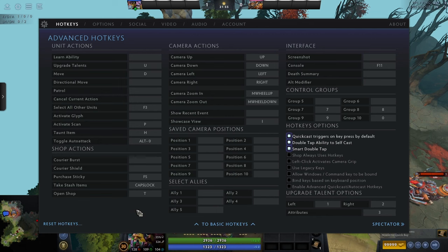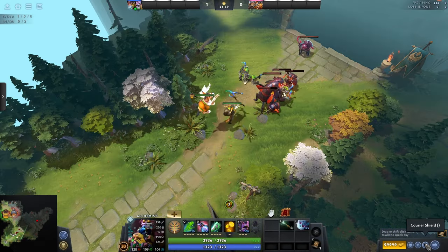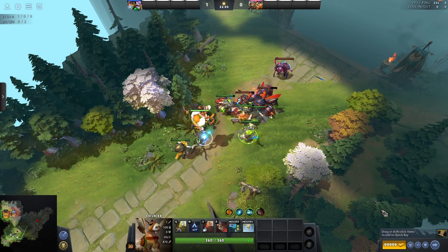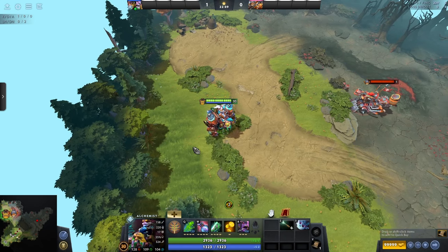Next we've got courier burst and courier shield. The courier shield makes your courier completely invulnerable for a few seconds, and courier burst gives it a burst of move speed. Are these very important as hotkeys? I don't believe so — I can just press at the bottom right. But if you have a spare hotkey, I would use it. If not, don't bother.